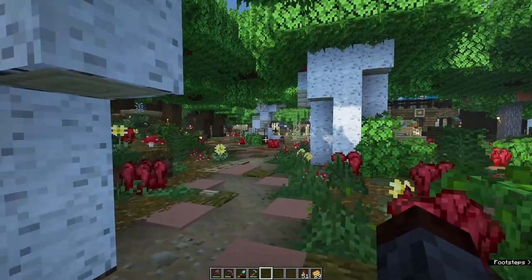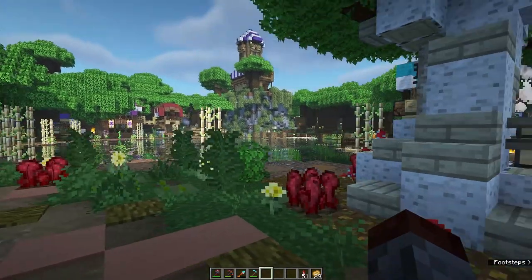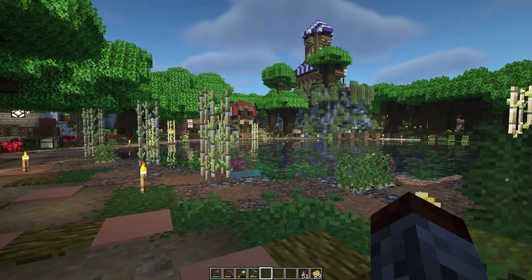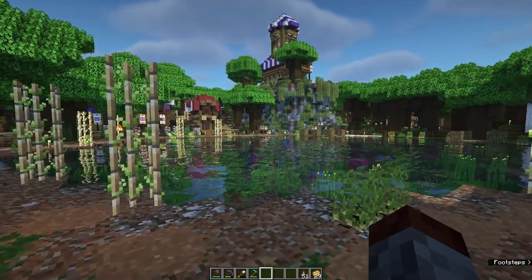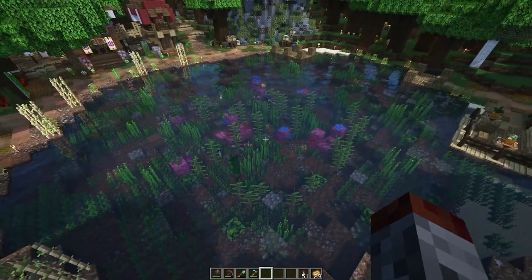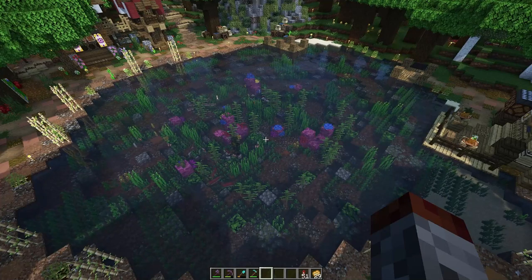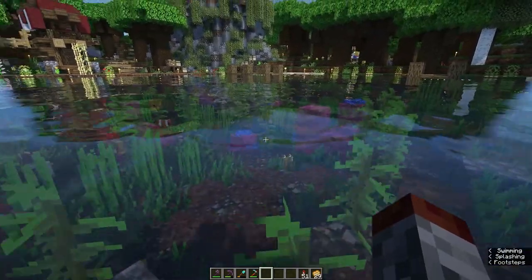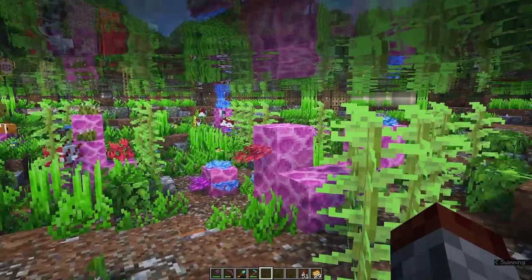I really love this type of village where everything's small and kept together — it looks really nice. But the main draw of this place was this lake. This lake was naturally formed, and it's really what drew me to this area. I saw it and thought we could build a town all around it. The Update Aquatic was coming around and I wanted to do something water-centric, so we incorporated a bunch of corals, fish, and it looks really nice.